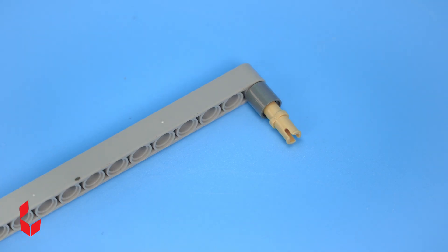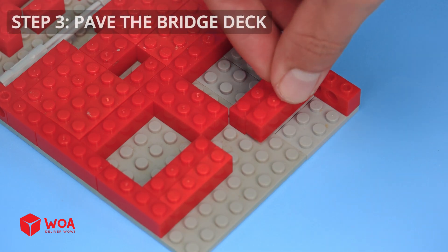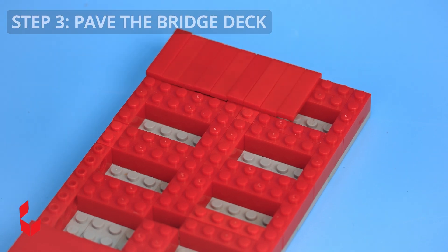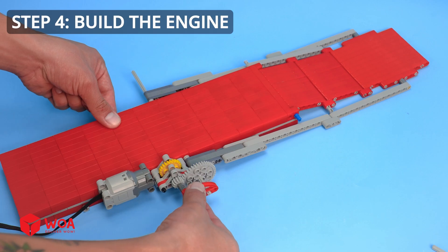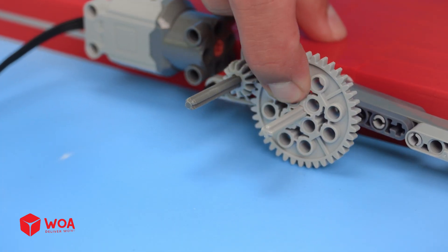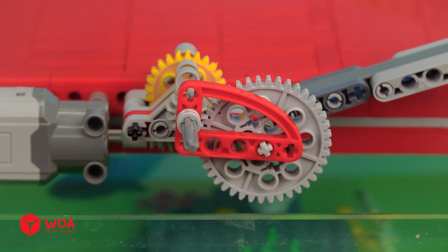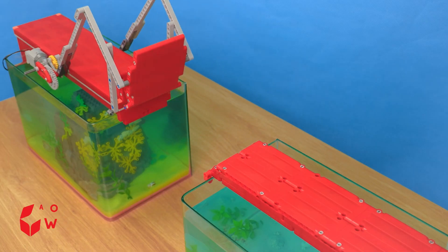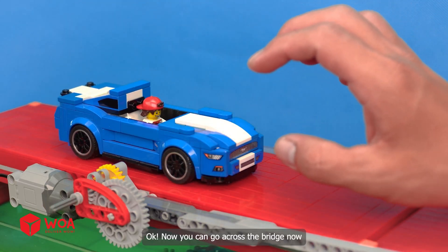Step 3: pave the bridge deck. Step 4: build the engine. How does it work? Okay, now you can go across the bridge.